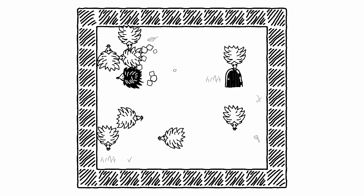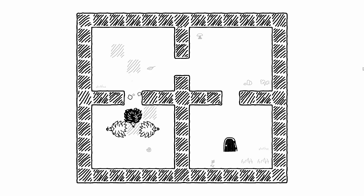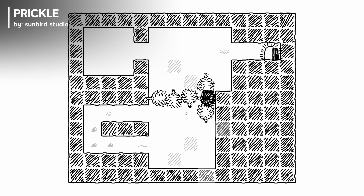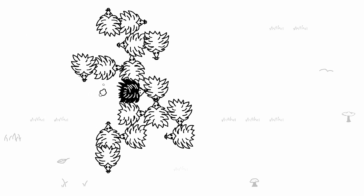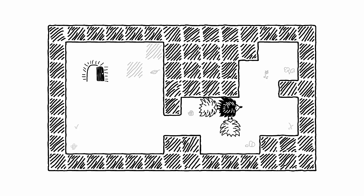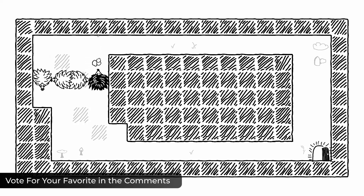3. Join Father Hedgehog on a heartwarming journey to reunite with his prickly children in Prickle, a charming grid-based puzzle game. Guide Dadhog and his hoglets, forming a Tetris-like shape called a prickle, through over 40 levels across four seasons. Collect all the hoglets and navigate the increasingly challenging maze-like hedge to bring them home.